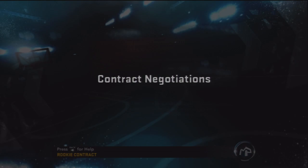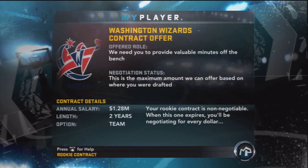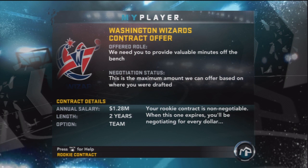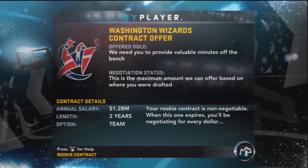The Washington Wizards select the 19-year-old — Deshaun Carter has been drafted by the Washington Wizards after a good interview. I shut down the Sixers and the Rockets and said good things to the GM from the Wizards. Contract negotiations — we need you to provide valuable minutes off of the bench. This is the maximum amount we can offer based on where you were drafted: $1.28 million, two years, with the team option for a third year. Your rookie contract is not negotiable. Alright, I'll live with that. Wizards better treat Deshaun Carter right.